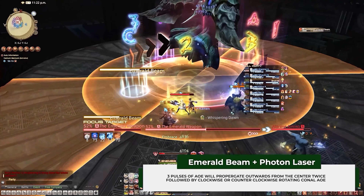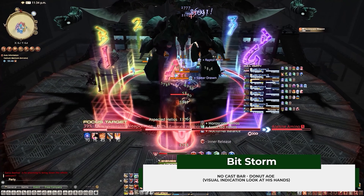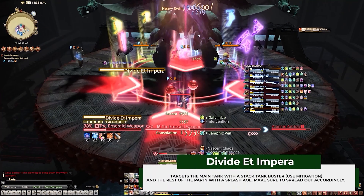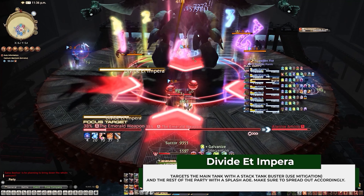Notice his floating hands — this will indicate Bitstorm, a no-cast-bar donut AoE. This is quickly followed by Divide Et Impera: have the off-tank stack with the main tank, and everyone else make sure to spread out.